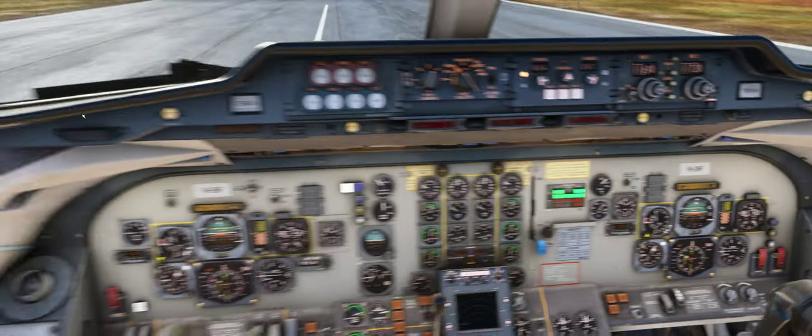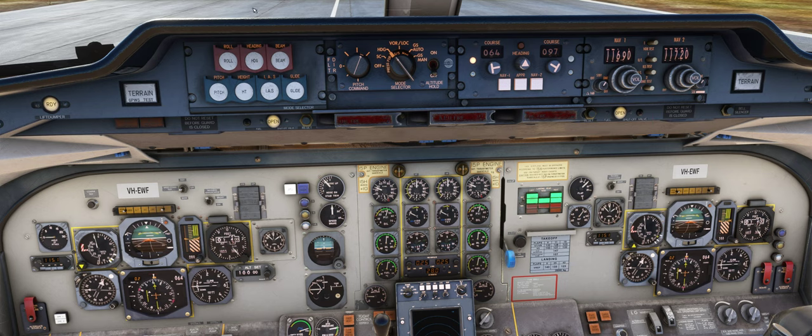Another quirk: on normal first-generation VOR/NAV planes, if you have nav one as the source and two stations tuned, nav one would display on the captain's HSI and nav two on the first officer's HSI. But in this plane, if you select nav one it displays on both. And if I switch to nav two, you'll see the DME changes — to 115 miles on both — and the needle changes because I have a different course set. That's a bit quirky, takes a bit of getting used to.